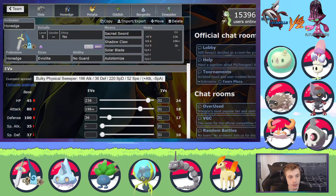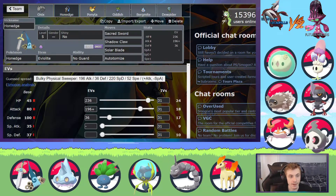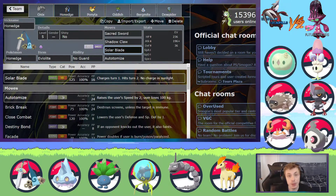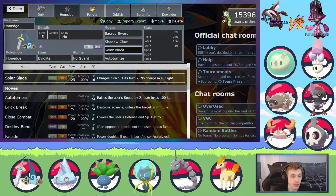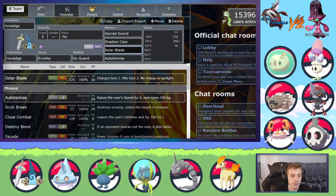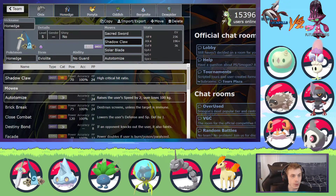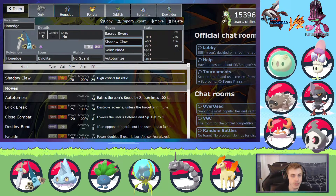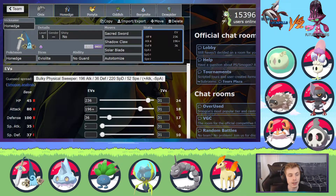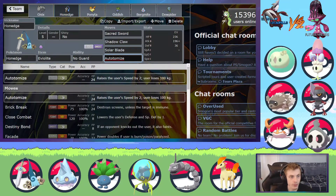We have Honedge. This Honedge was supposed to sweep again for the third time in a row because it has Solar Blade, which is great against his Krabby as well as his Mudbray. I keep saying Mudbray because I was really thinking he'd bring it since it sort of counters my team besides Oddish. We have Sacred Sword for Pawn Yard and Shadow Claw for Solosis as well as Duskull. This is Max HP, Max Attack with 36 Defense. I didn't need any points in speed because after an Autonomize it outspeeds everything.